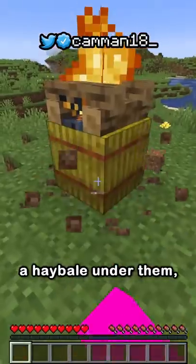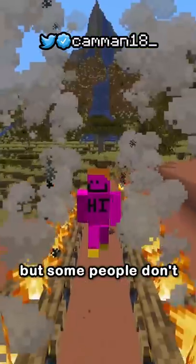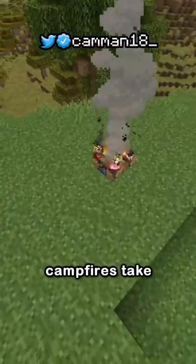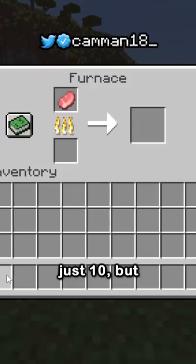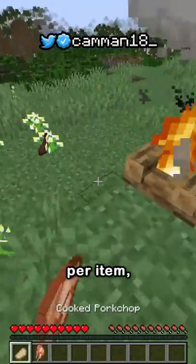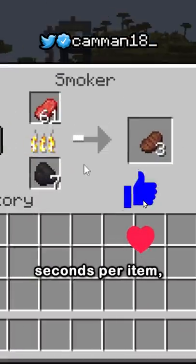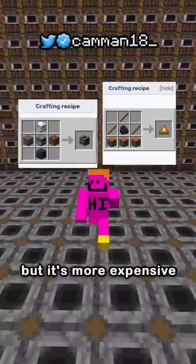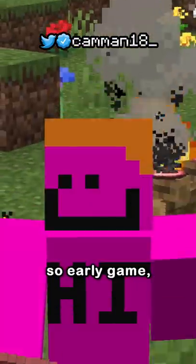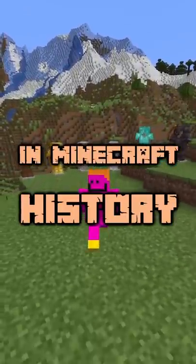Most people use campfires for decoration, either by placing a hay bale under them to make the smoke go higher or putting them out to make cool bridges. But some people don't know you can cook food on them. Campfires take 30 seconds to cook compared to a furnace's 10, but campfires cook four at once, meaning it's actually faster per item. An even faster alternative is the smoker, cooking food in five seconds per item - faster than both but more expensive. The main draw to the campfire is you don't need fuel, so early game you might just use it.